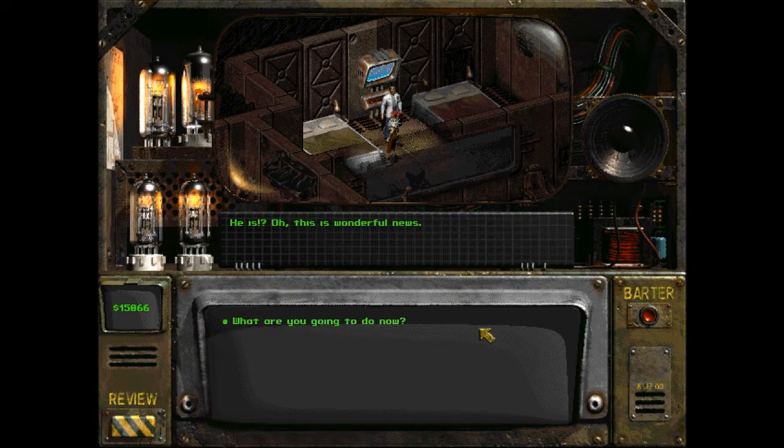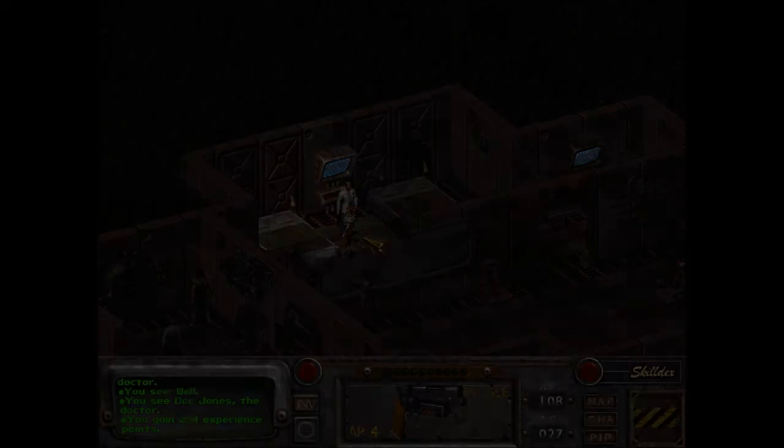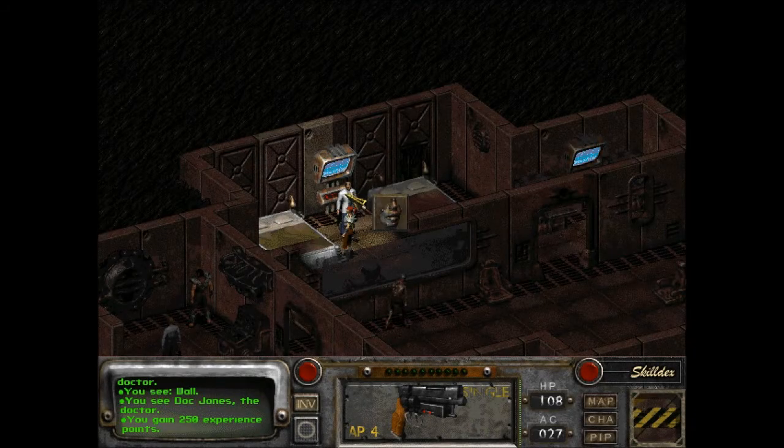Dorian is dead. Is he? Oh, this is wonderful news. What are you going to do now? Well, I see no reason to return to my old life — the town above us doesn't have any medical assistance, so I think I will go up and help them. Thank you again for freeing me. Of course, see you later. Another 250 experience just for talking to him.